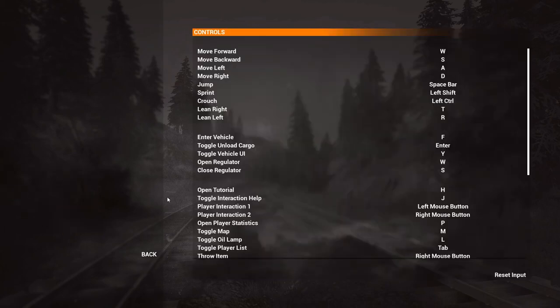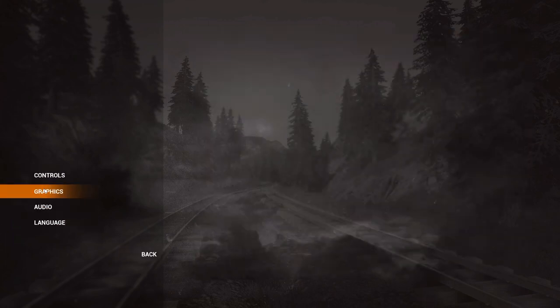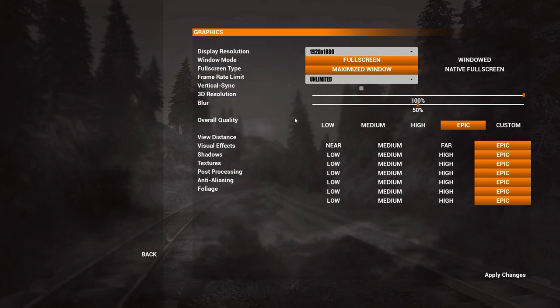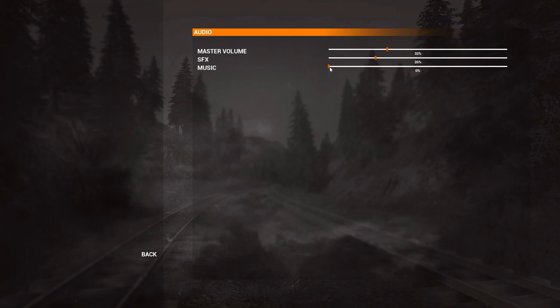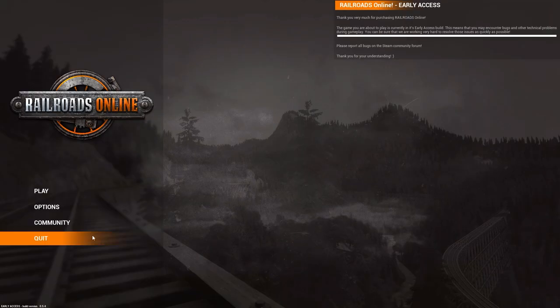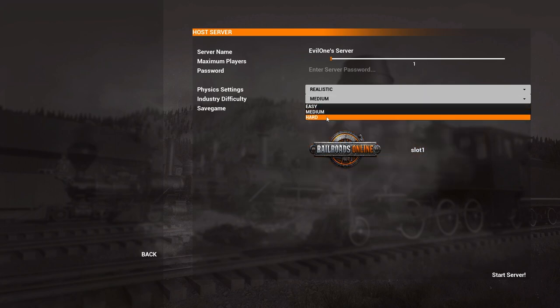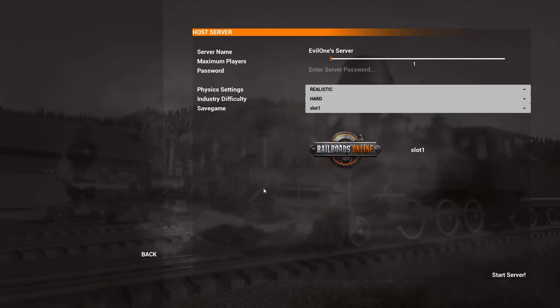First stop is Options to check controls. Basic controls, graphics, and audio settings are reviewed. Music is kept off but master volume is bumped up to 50%. Language is left alone. Then it's time to hit Play — host a server, physics settings on realistic, hard save game in slot one, and start the server.